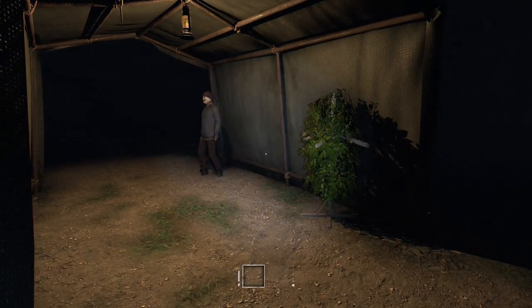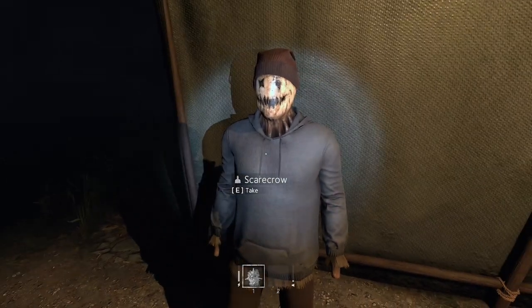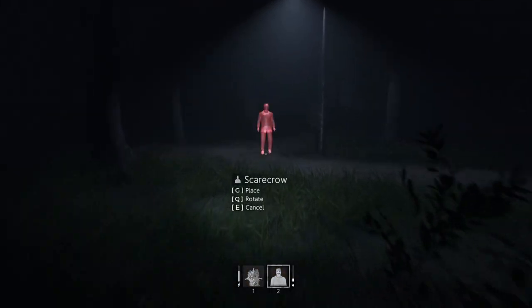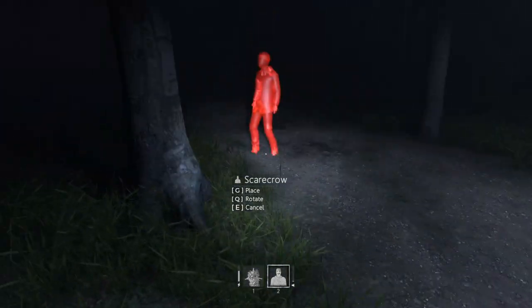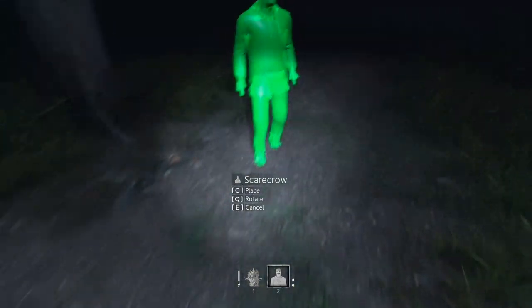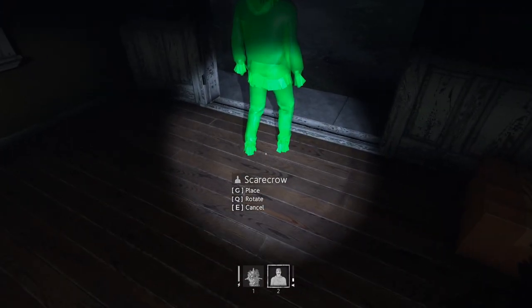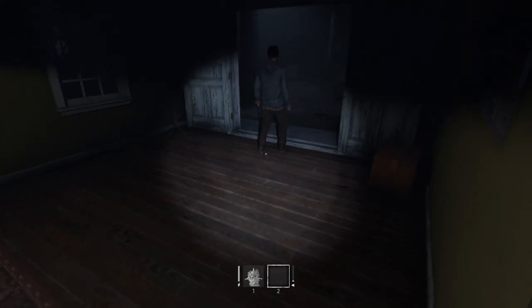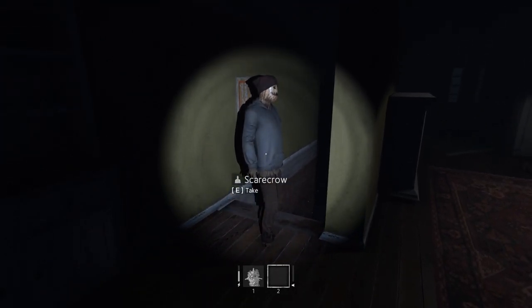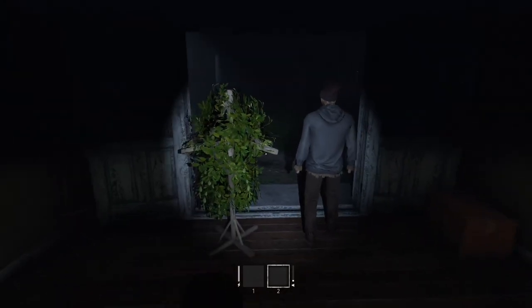You have a few tools in your arsenal against the rake. Here's camouflage that you can wear so that you look like a bush, and here is a scarecrow that you can put down to act as a decoy. One strategy is to have the scarecrow at the ready at all times, so as you're walking through the level you can just hit G to place him down at a moment's notice. Another strategy is to place the scarecrow in a doorway to block the creature from sneaking up on you, or at the top of stairs to delay the creature from following you down.